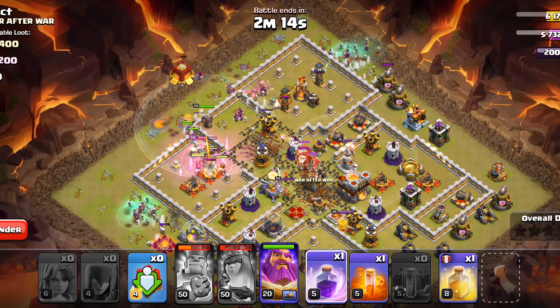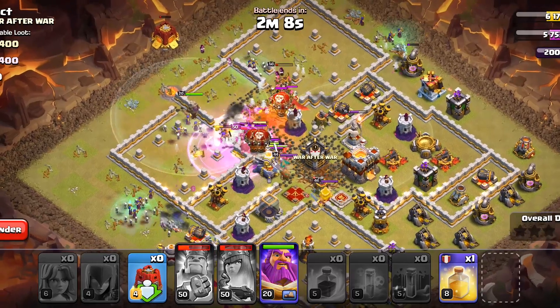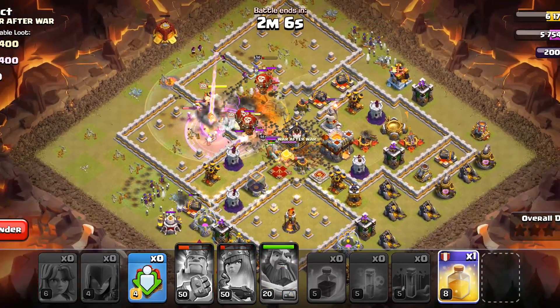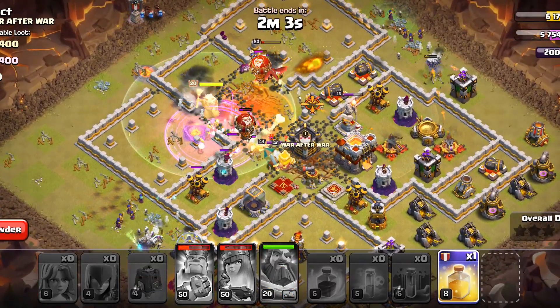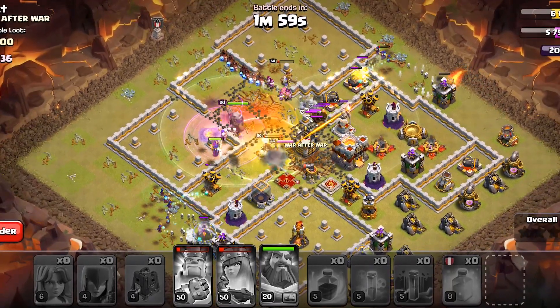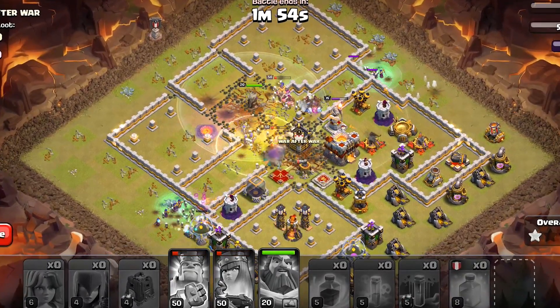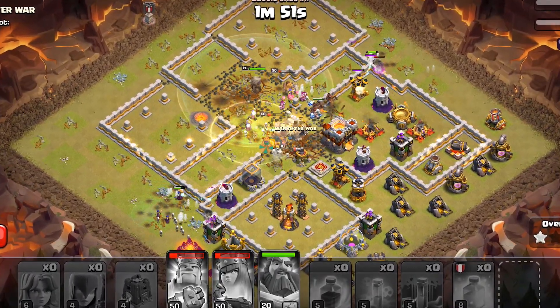The CC has been lured so we will poison that. We have a heal spell in this one but you can swap that out with freeze spells. This strategy works best when there are single target inferno towers. The hogs from the CC are out and helping, but if you don't want to carry hogs you can also use healers or even more witches inside the clan castle.